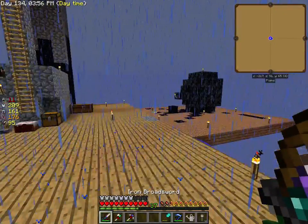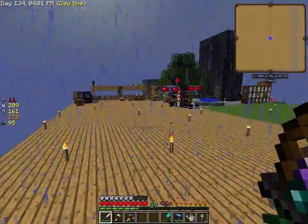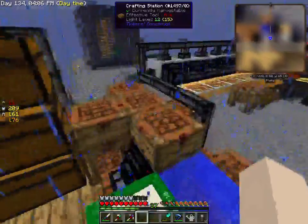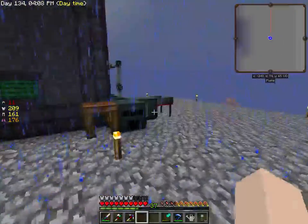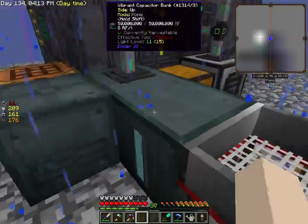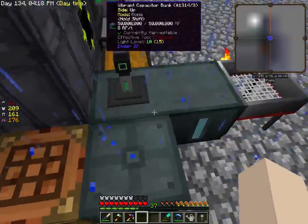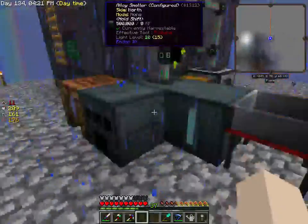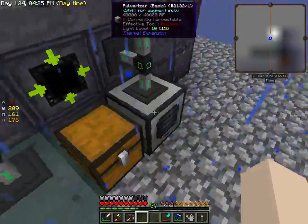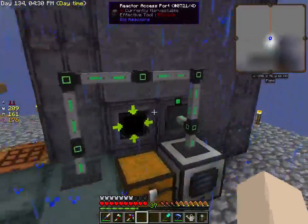Welcome back to Skyfactory 2.5. Between episodes I made vibrant capacitors and some of the higher tier items. We got two vibrant capacitors, and I had to make an alloy smelter and a polarizer to make that weird thing over there.